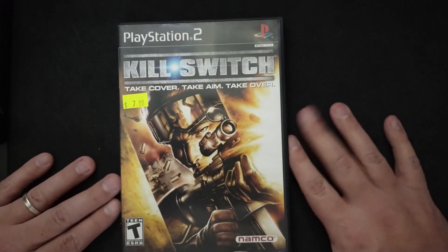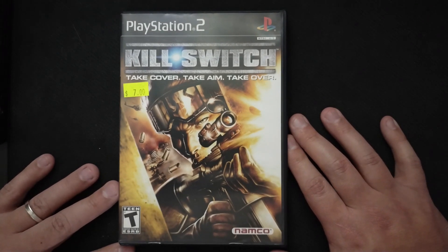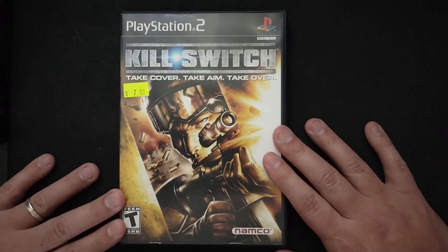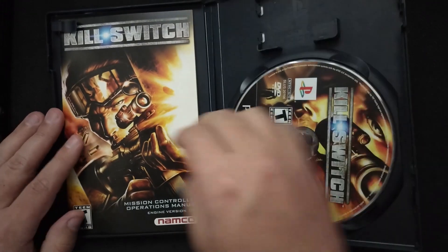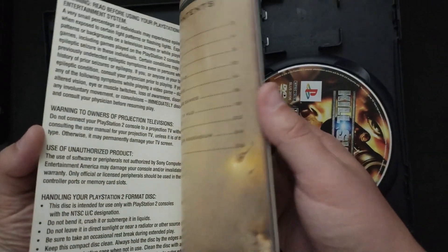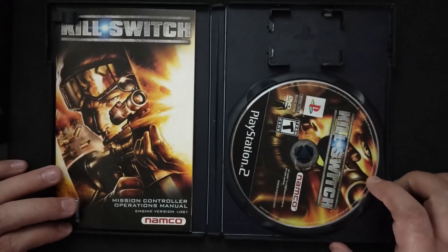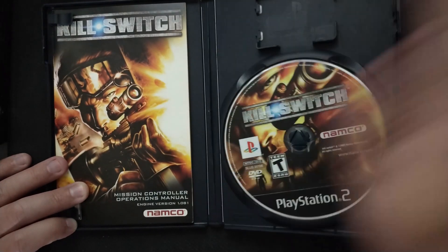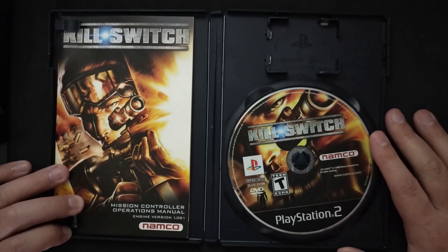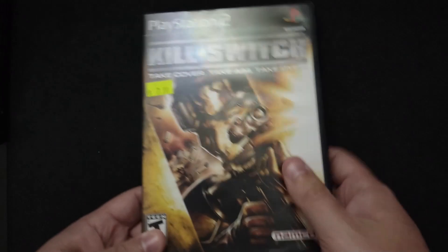Here's another pick of mine: Kill Switch. This is the first game I know of that uses the cover system that would later be popularized by Gears of War. I played this originally on a demo disc back in the day but never got around to the full game. I found it for 7 bucks and grabbed it — finally getting to experience it. I just did my Omega Boost review, which was a similar case of a demo disc game I'd never fully beaten. Maybe Kill Switch will get covered on the channel.